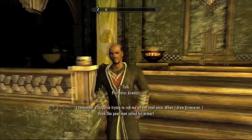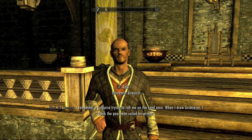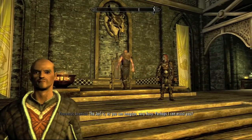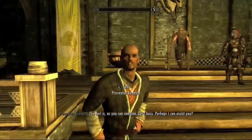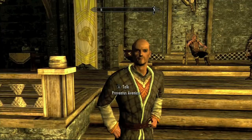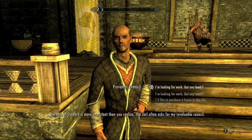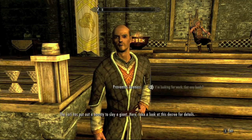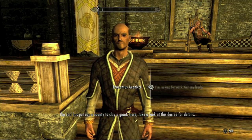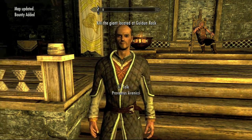Now you can see we're here inside Whiterun, inside Dragonsreach, talking to Proventus Avenicci. He is Jarl Balgruuf's steward — there's Jarl Balgruuf right there. This actually works in any of the holds: Whiterun, Solitude, even Winterhold. All you have to do is go talk to their steward and you'll have the dialogue option: 'I'm looking for work, got any leads?' And then he'll give you a bounty.